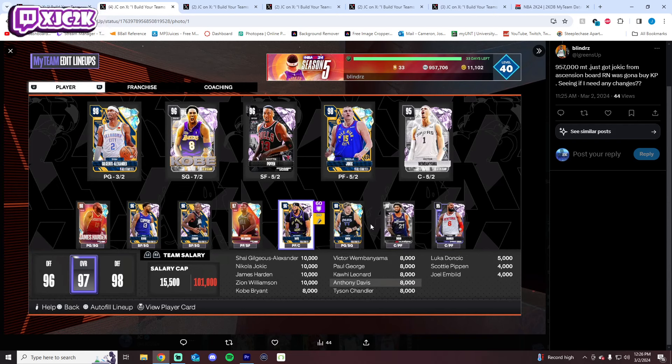If you do want to get KP, maybe he replaces AD or Wimby, and then you go Tyson and KP starting, with something like Jokic and AD or Jokic and Wimby off the bench — whatever you like along those lines. But I don't think KP is really a necessity. With this team there's no card that I think is a necessity. Rearrange this team a little bit, get Tyson more involved, and I think you'll be fine.